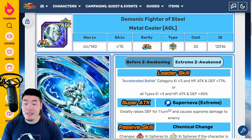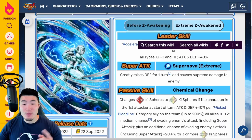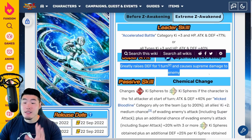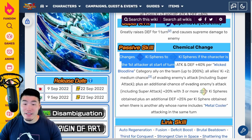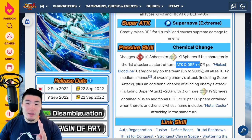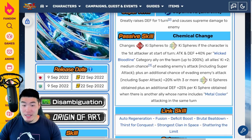Starting with the AGL Metal Cooler first. His leader skill is going to be Accelerated Battle Category K+3, HP Attack and Defense plus 77%, or all types K+3, HP Attack and Defense plus 40%. Super Attack greatly raises Defense for one turn and causes Supreme Damage. His passive changes STR key spheres to Rainbow key spheres if the character is the first attacker at start of turn, and then Attack and Defense plus 40% per Wicked Bloodline Category Ally on the team up to 200%. All allies keep plus 2, medium chance of evading enemies' attacks including super attacks, plus an additional chance of evading enemies' attacks including super attacks, plus 20%, with three or more rainbow key spheres obtained, plus an additional defense plus 25% per key sphere obtained, when there is another ally whose name includes Metal Cooler attacking in the same turn.